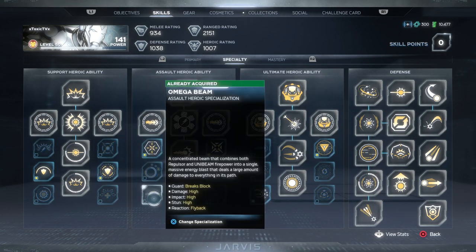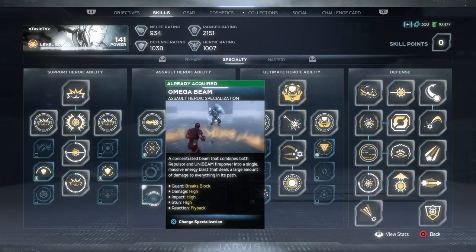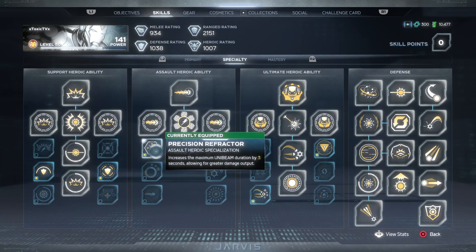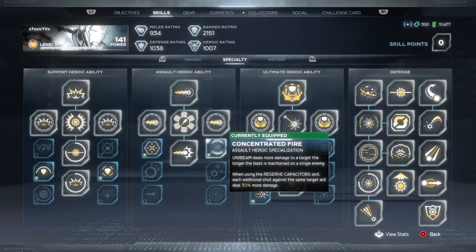For the Unibeam specializations, a lot of people like to rock with Omega Beam because it's super strong, but the downfall is it's really short. What I like about Unibeam is you're invulnerable when using it. I use the regular Unibeam with Precision Refactor, which gives you three more seconds of Unibeam action. I use Unibeam almost like a failsafe — if I get overwhelmed or I'm almost dead, I'll pop Unibeam to blast enemies or lay down heavy HP opponents like Adaptoids or those big Hulkbuster-looking robots, giving you a few seconds to strategize.